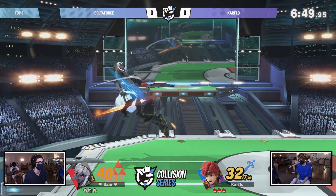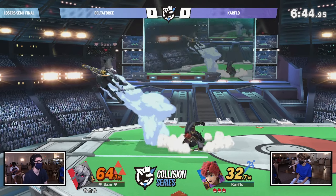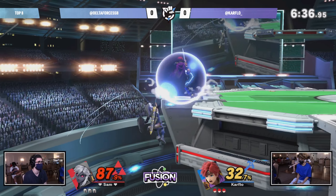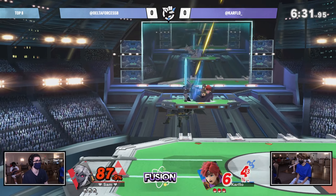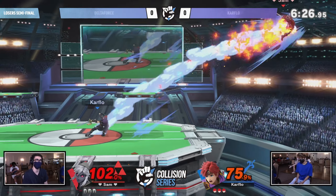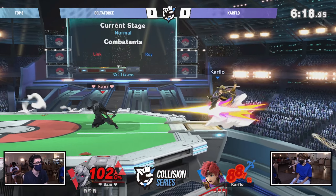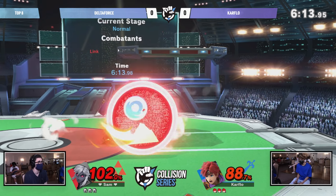Starting off on PS2 and it's going to be interesting because we saw Car Flow earlier dealing with Stefan, able to take a game off him, doing a really good job of putting so much pressure down that it forced Stefan to play more defensively. Now it's up to Car Flow to do the same thing against Delta Force. Delta Force just charging a strong option out of this advantage, waiting for him to land. Nothing doing — Delta Force recognizing that and going to the ledge instead of going for the up-B.